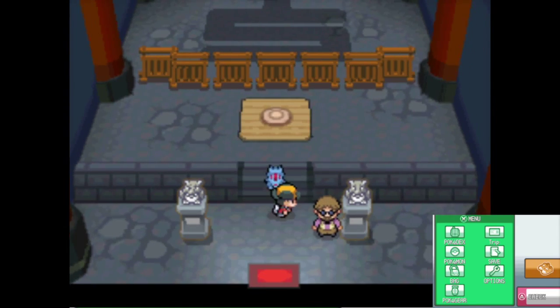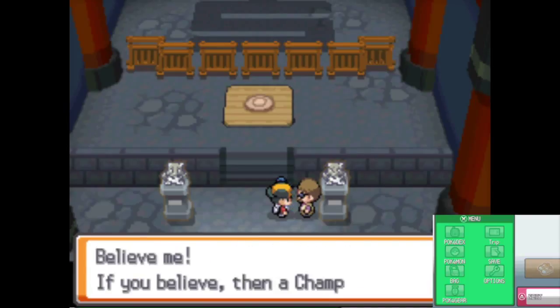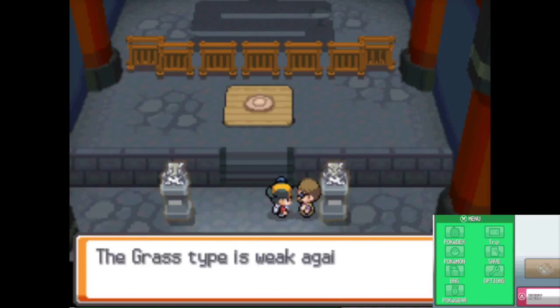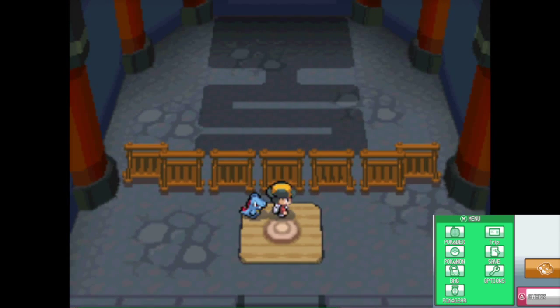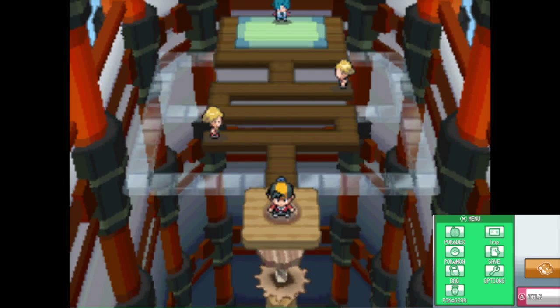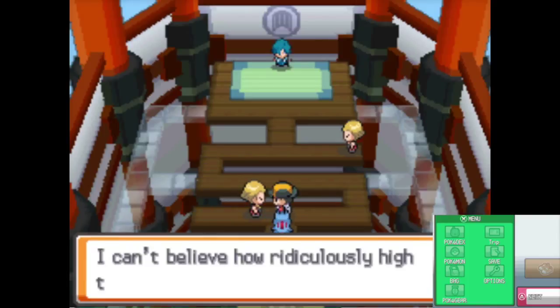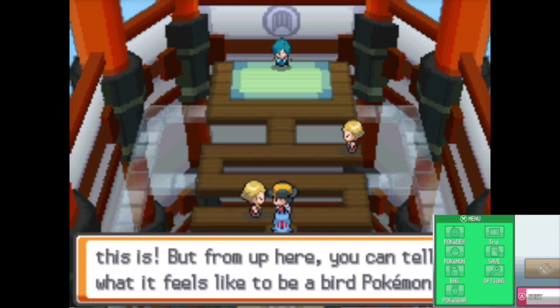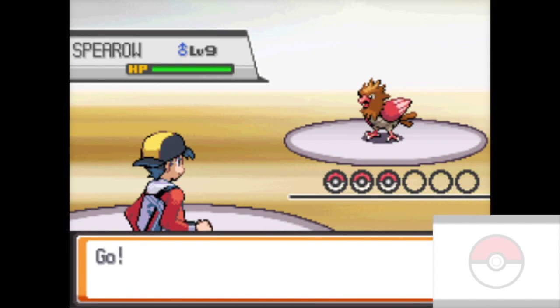We're going to fight the gym. We came in here before, but before you go to the Sprout Tower you're not able to step on this. There's the old gym design from the original Gold and Silver games, but we're advanced here in the year 2010 and have it leveled up. As you can see, you can actually just walk around these trainers, but I'm going to fight them because I think they're good practice for the gym leader.